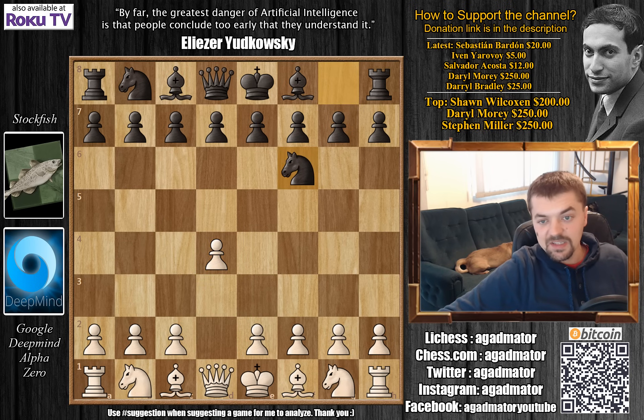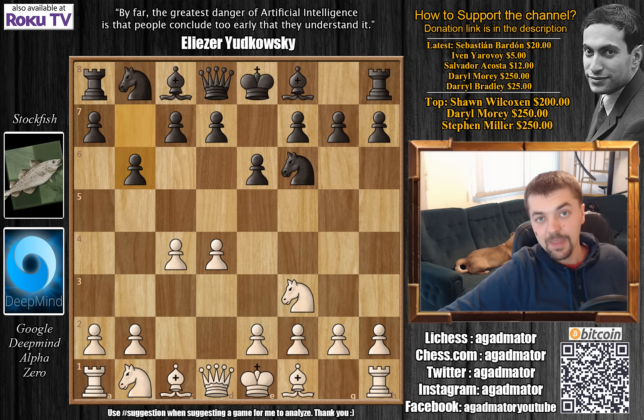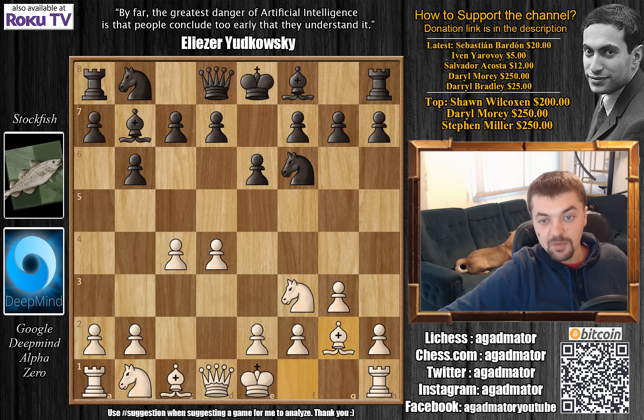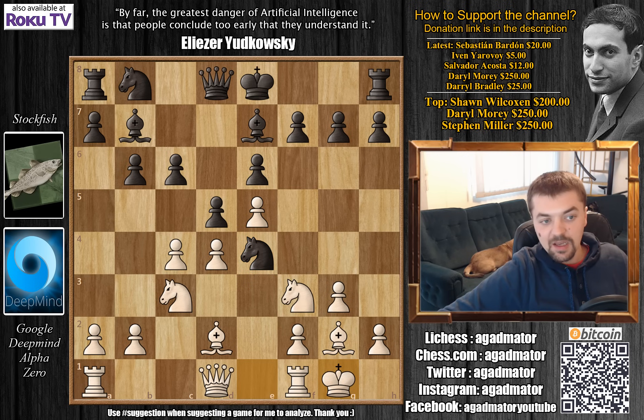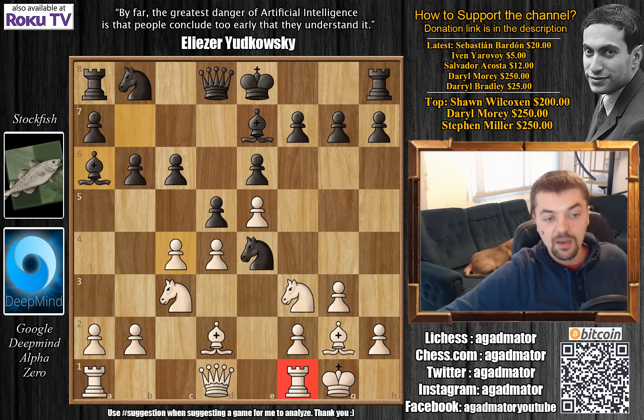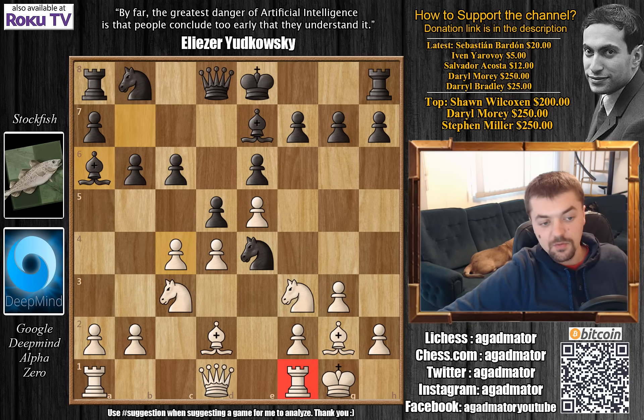This is another game where Alpha has the white pieces. It's a brilliant example of how to sacrifice your pawns — Alpha sacrifices a pawn and cripples Stockfish for the rest of the game. We have d4, Knight to f6, c4, e6, Knight to f3, and b6: the Queen's Indian Defense. Then g3, Bishop to b7, Bishop to g2, Bishop to b4 check, Bishop d2 blocking, Bishop back to e7, Knight to c3, c6, e4, d5, e5, Knight to e4, Alpha castles, and Bishop to a6. Now b3 — Alpha sacrifices a pawn.